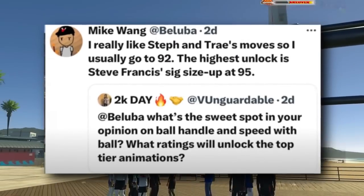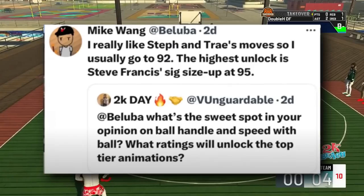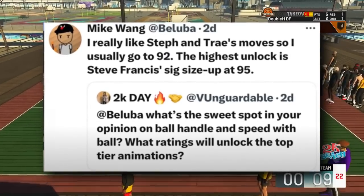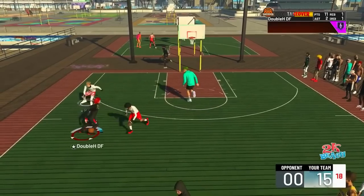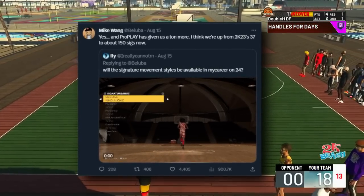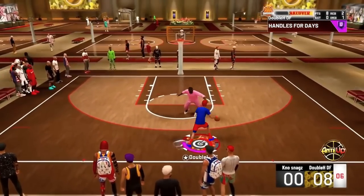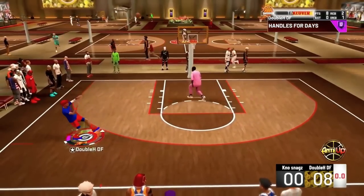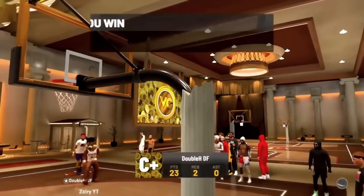Here's another tweet from Mike Wang about ball handle — the only animations he's discussed related to ratings so far. He said the Steph and Trae moves are going to be at a 92 ball handle, and the Steve Francis size-ups will be at a 95 ball handle. So any short guards or guards wanting a high ball handle build, those are your thresholds. He also confirmed there are over 150 new dribble animations for 2K24 with pro play — so no matter what your ball handle rating, there will be a ton of animations to choose from.